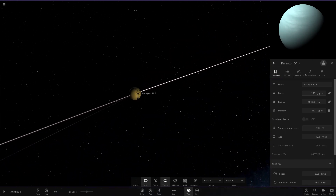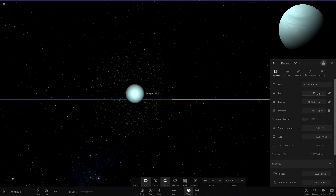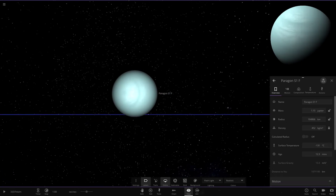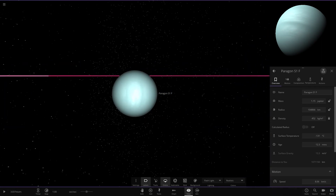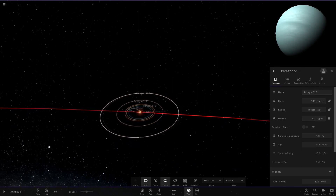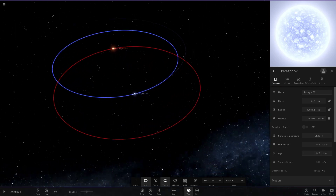S1F looks like a custom Uranus — it has rings as well, which definitely leads me to believe it's some sort of custom Uranus lookalike. It's a lot larger at 100,000 kilometers. It's using the gas giant format — a nice custom Uranus object with a pretty large ice giant, larger than Jupiter, with more mass, at minus 131 degrees.